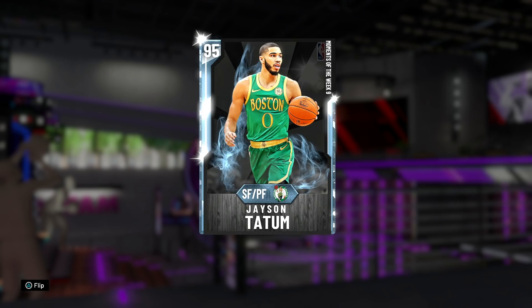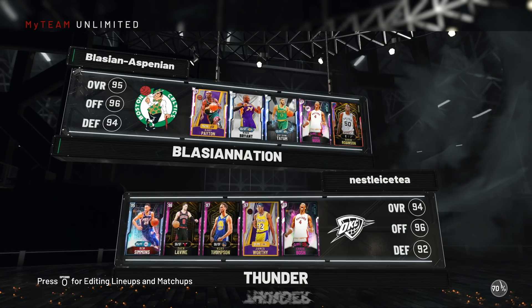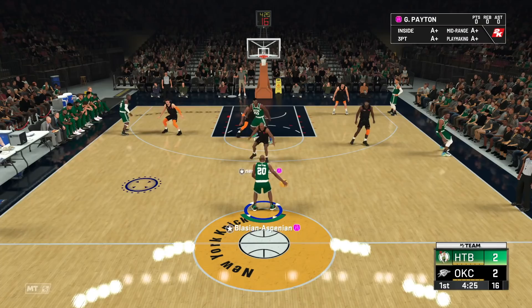Without further ado, boys and girls, let's hop into a game and see what this Diamond Jason Tatum is all about. Let's see what our matchup is looking like — oh my goodness: Ben Simmons, Zach LaVine, Klay Thompson, James Worthy, and Chris Bosh. Jump ball — we got away, but let's go right to Tatum. Klay's on us and I don't care.